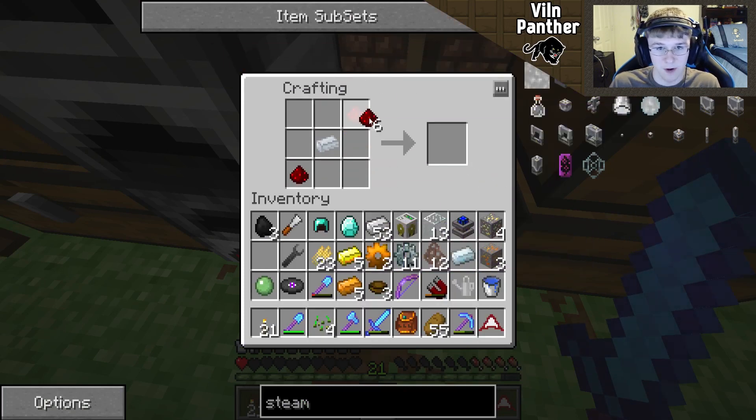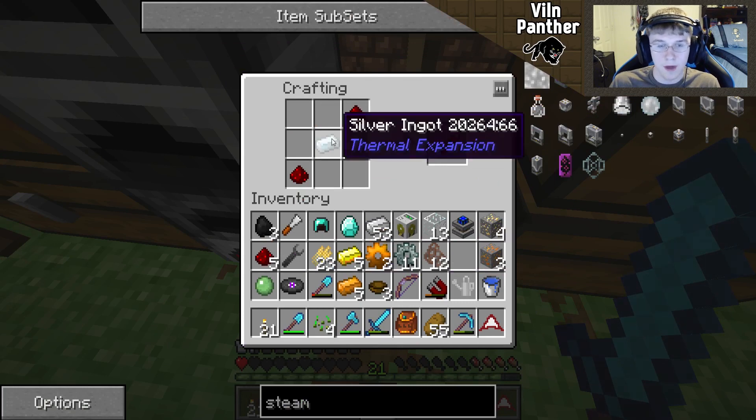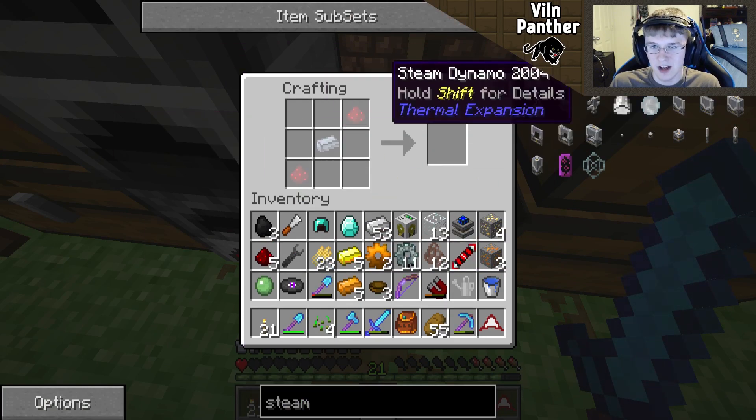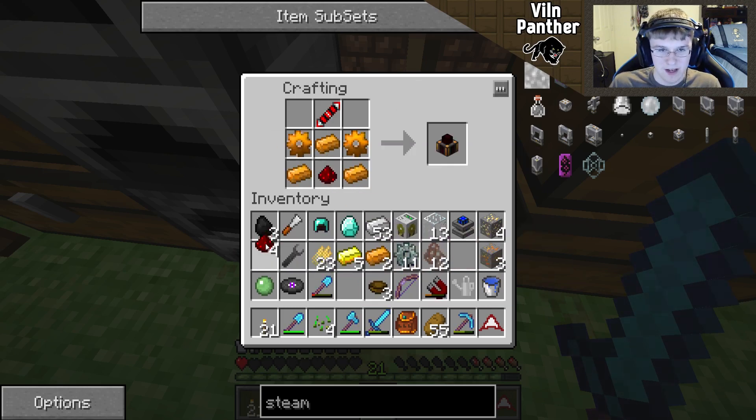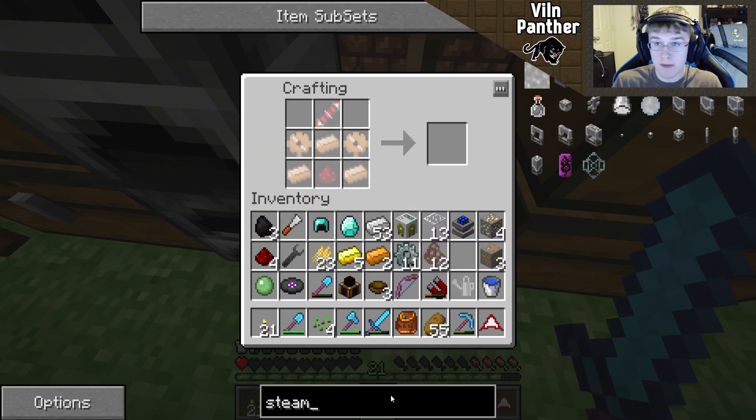Let's go ahead and place that — please work. Nice! Good to go. Let's place the pump. They are so loud. Boom — nice! All we need now are the fluid pipes which shouldn't be hard at all. We've got our cactus green in the other furnace. Let's go ahead and make a pipe. I also got some gold while I was traveling around.